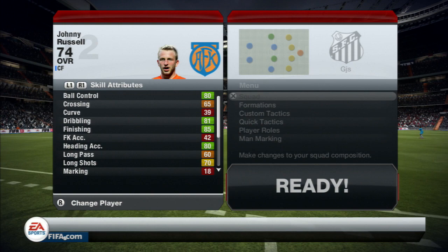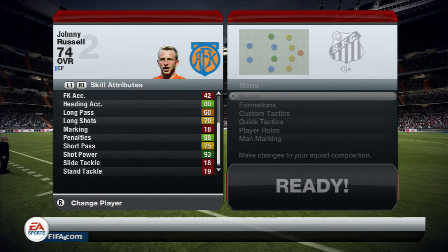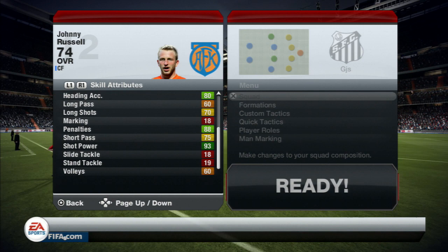Heading into Inform Russell's in-game attributes, starting off with his skill attributes: he has 80 ball control, 81 dribbling, 85 finishing, 80 heading accuracy, 70 long shots, 88 shot power, 75 short pass, 93 shot power, and only 60 volleys — which are actually very impressive stats for a silver.